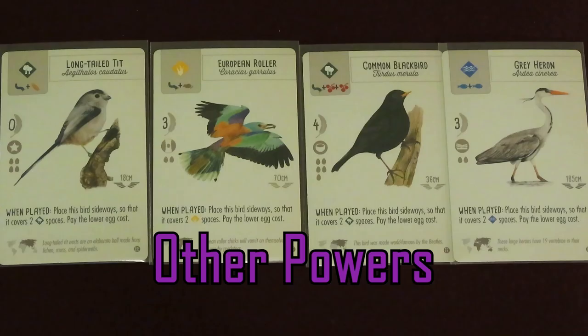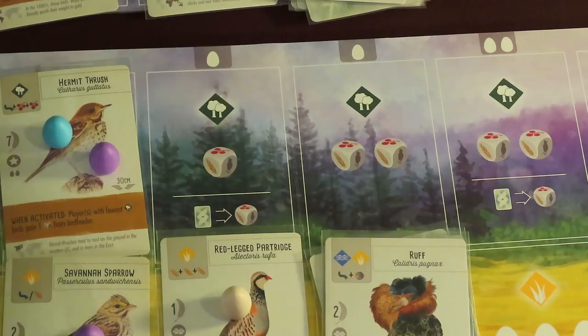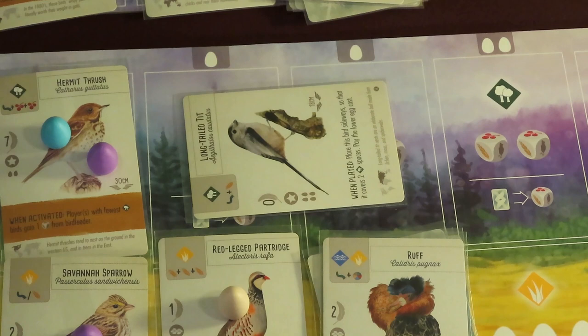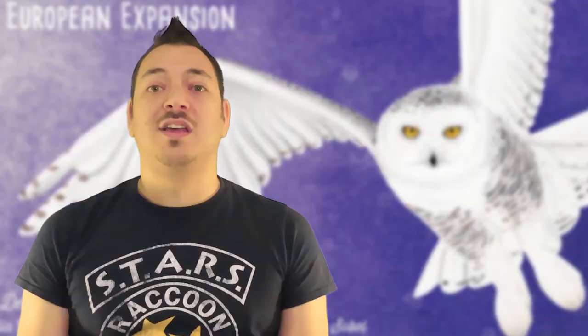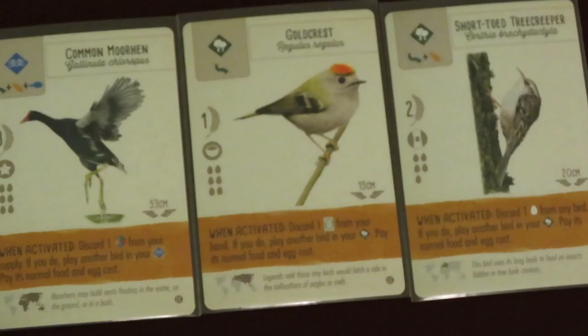There are 4 new birds that get placed on your board sideways — they cover 2 habitat spaces, but you only pay the egg cost of the lowest one, and the next bird you play is placed to the right, helping you get bigger bonuses faster. The Eurasian Green Woodpecker, Grey Lag Goose, and Cetti's Warbler each count double towards the end of round goal if they qualify; however, it doesn't double the number of eggs.